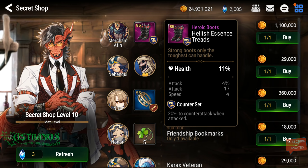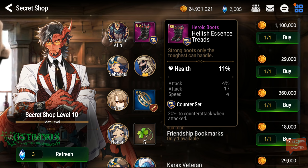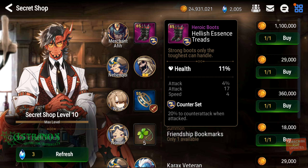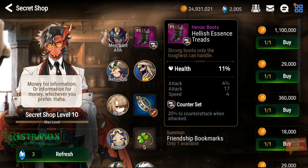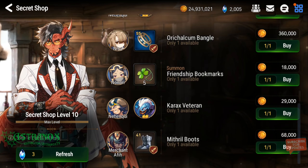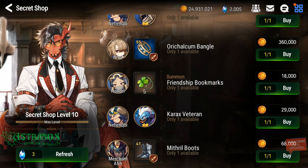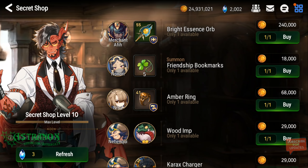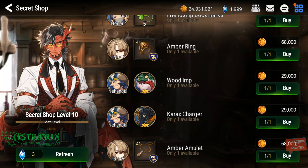Counter set — it's not bad, 55% health and you've got speed and attack. But speed on a counter set — you'll probably be running a slow hero on a counter set, and there's that flat attack already. Gotta be picky — depends where you're at in the game.